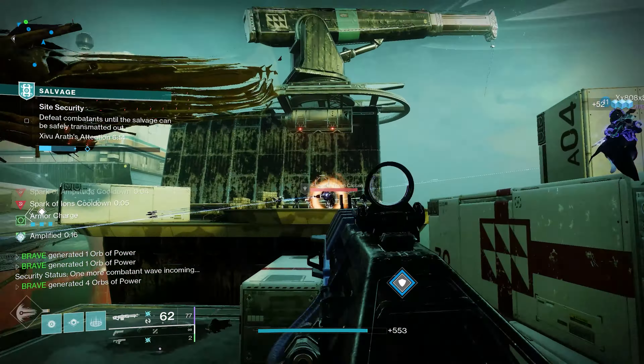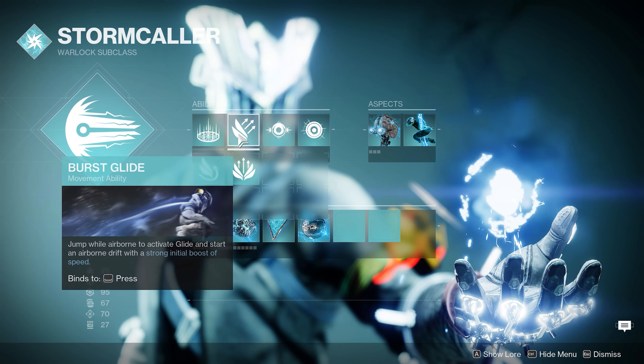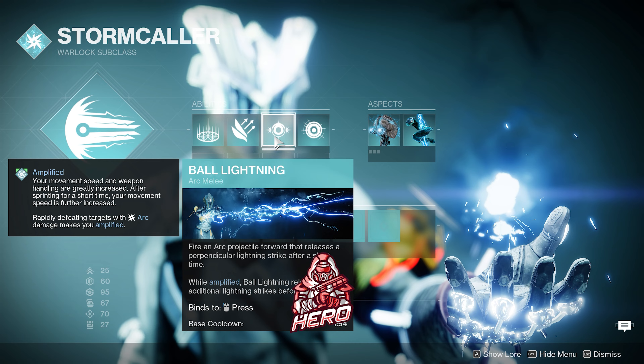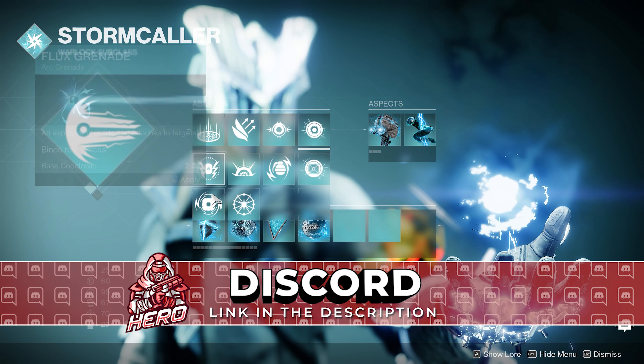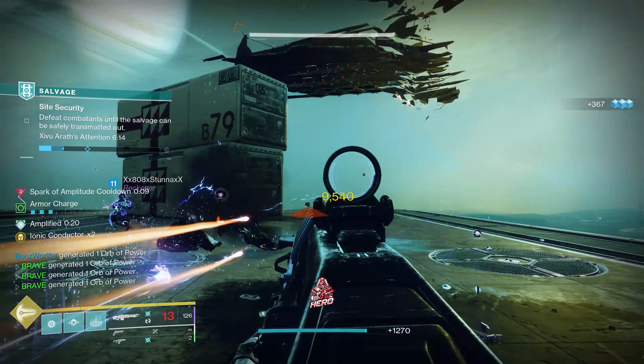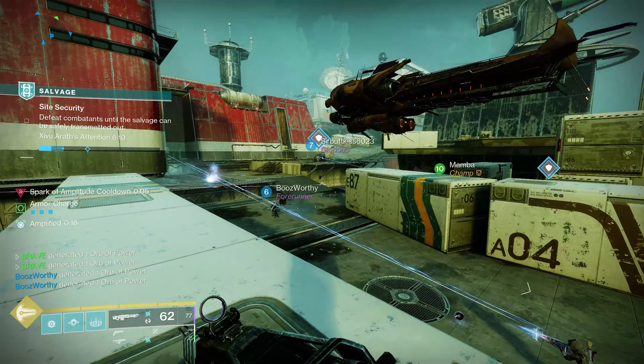Chaos Reach is the super of choice for today's build. To quickly cover the abilities, we want the Healing Rift, Burst Glide, and the Ball of Lightning Arc melee. For your grenade it's user's choice, but personally I went with the Pulse Grenade — that one has the most damage output for PvE.